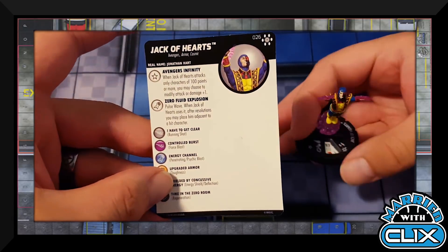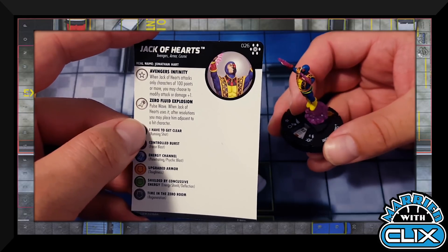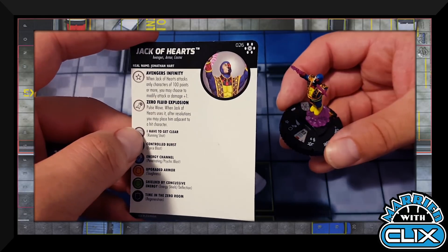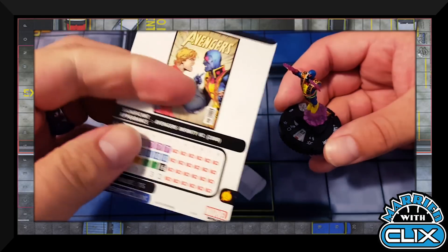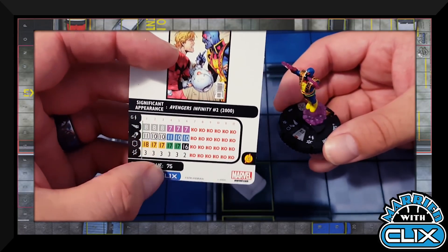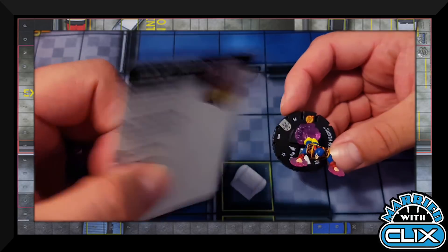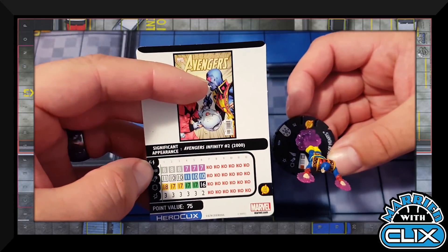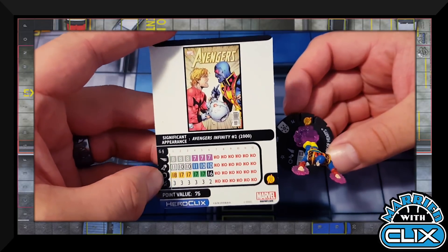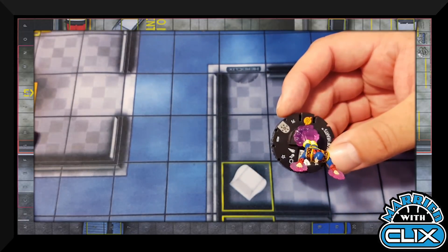Jack of Hearts has Avengers, Armor, and Cosmic keywords plus the Avengers Infinity trait. His special attack power 'Zero-Fluid Explosion' is Pulse Wave — when he uses it, after resolutions you may place him adjacent to a hit character. On his first three clicks at 75 points, with late-dial Regeneration and Running Shot/Pulse Wave. Pulse Wave is hard to come by these days; it's a shame he lacks Indomitable, but for 75 points he's pretty okay. Almost a must-play in sealed.